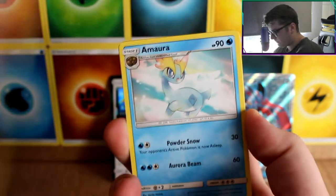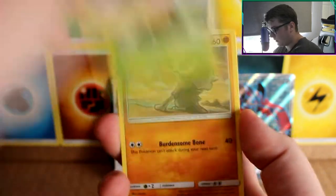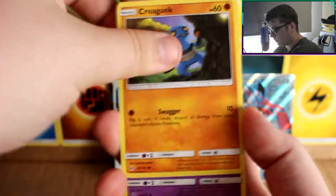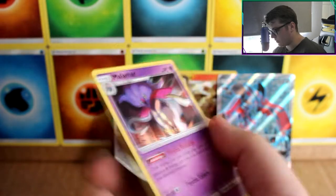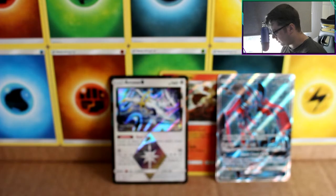Next pack. Lady, Amura, Dedenne, Snorlax, Cubone, Froakie, Croagunk, Espeon — Buzzwole is our reverse rare and our rare card is a Malamar, which is a great card to pull — very usable. Same as the Buzzwole as well.